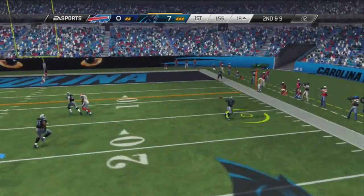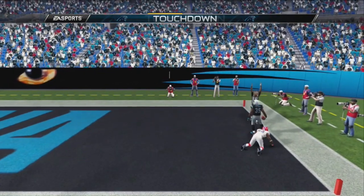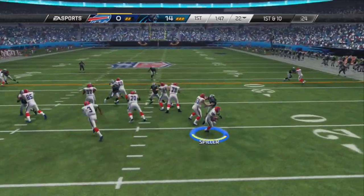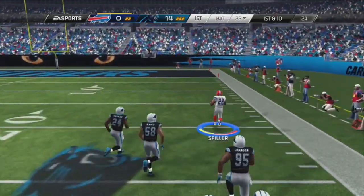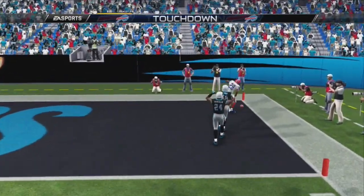After the interception, Cam Newton drops back and slings it out into the flats to find Mike Tolbert, who will tight-walk the sideline and run into the end zone, putting the Panthers up 2-0 over the Bills. Emmanuel hands off to Spiller who takes it on the counter, running outside toward the sideline, evades Lester, and heads all the way down for the score — putting the Bills on the board. Now they're just down by 7.